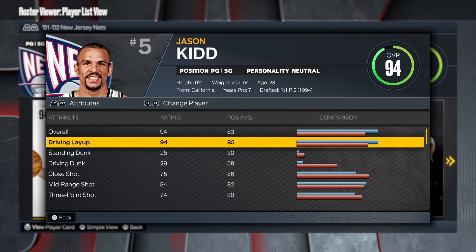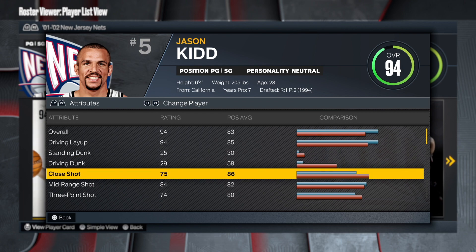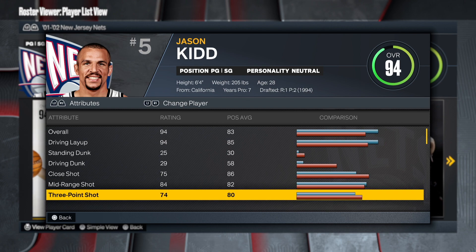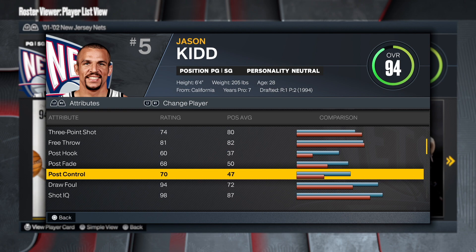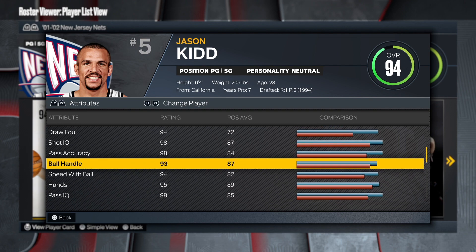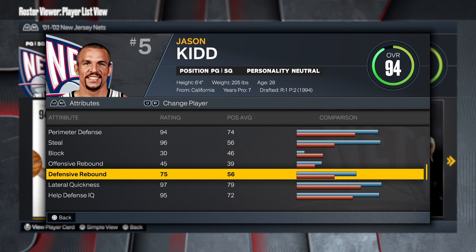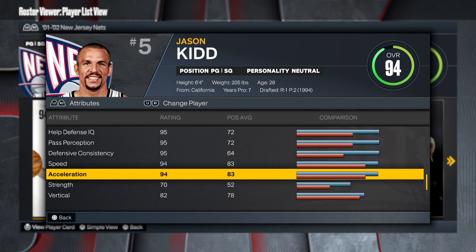Jason Kidd's driving layup is his main finishing attribute — he wasn't a dunker. The mid-range shot is there, the three-point shot is definitely there, and he's got some post control too. Passing is ridiculous — 98 passing, which will be hard to max. Speed with the ball is good, and defense is great. He had a 75 defensive rebound and was a triple-double machine. Speed and strength are both solid.